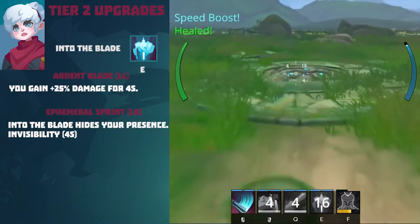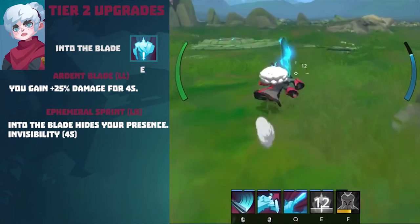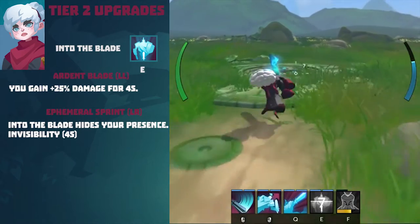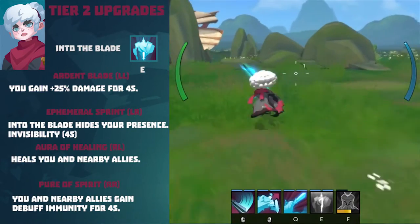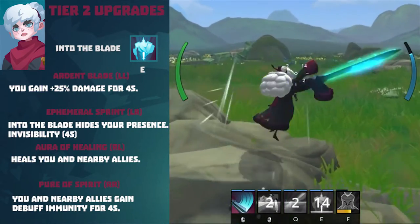Tier 2 upgrade for Into the Blade. Ardent Blade (Left-Left path): you gain 25% damage for 4 seconds. Ephemeral Sprint (Left-Right path): Into the Blade hides your presence and grants invisibility for 4 seconds. Aura of Healing (Right-Left path): heals you and nearby allies. Pure of Spirit (Right-Right path): you and nearby allies gain debuff immunity for 4 seconds.